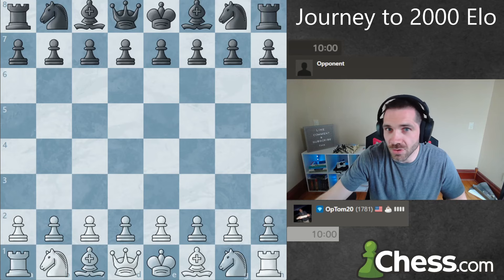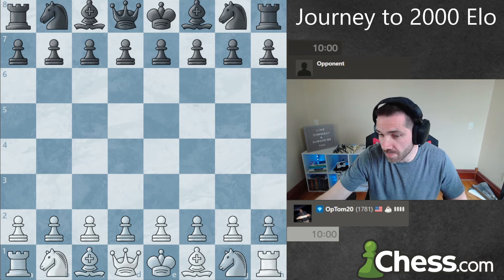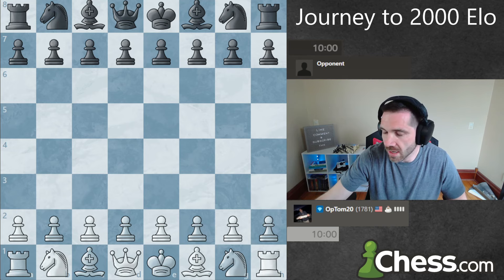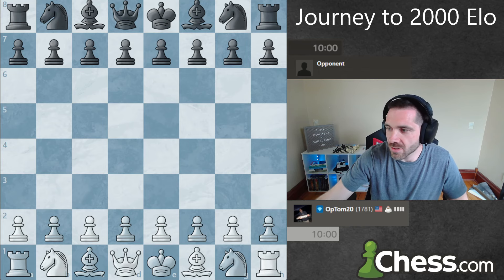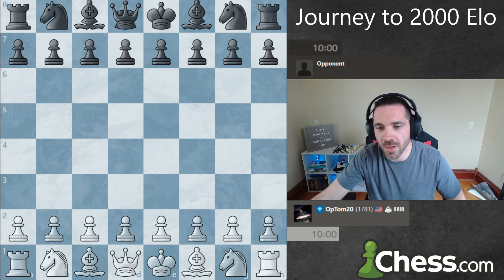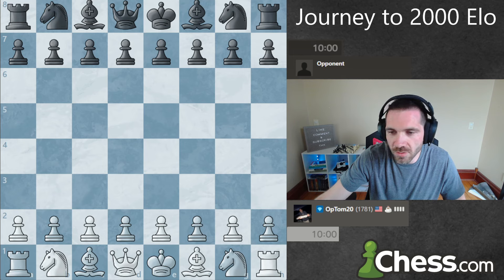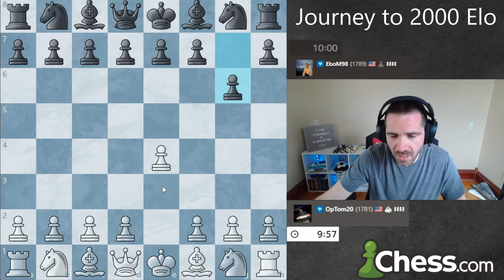Hey guys, it's Tom, and welcome to day 247 on my journey to 2000 ELO on chess.com. The intro is a little bit different today because I'm going to be playing a 10-minute game and turning some music on — I just really need to save on editing time, so this will cut down on pauses. As a trade-off, we're playing a shorter game. Hopefully you enjoy — drop a like, comment, subscribe. Let's get into a game. All right, we get a 1789, and we get the Modern Defense.